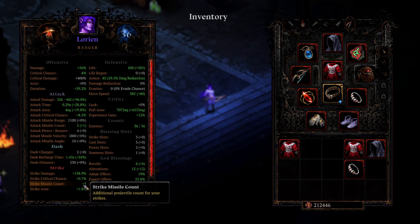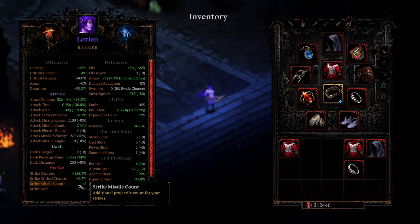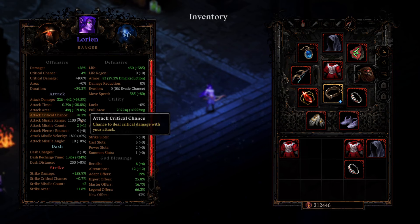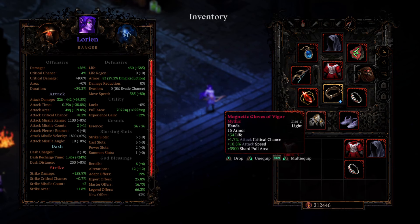We wanted to be kind of even between these three stats, so the Crit Chance will allow us to spew out a million of these Lightning Strikes. This one will be plus 3 every time it goes off, and then additional Strike Damage. You can stack up more Strike Damage or Projectile Count if you want and sacrifice a bit of Crit Chance, but I found this combination of the three stats is really, really nice.